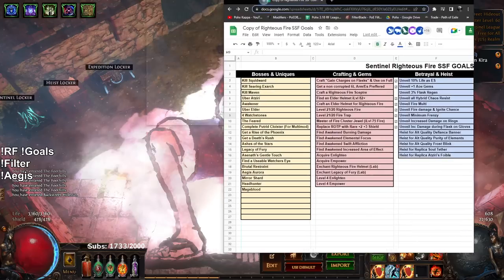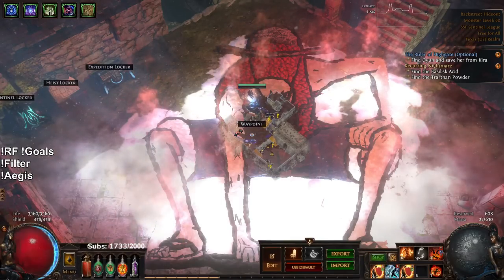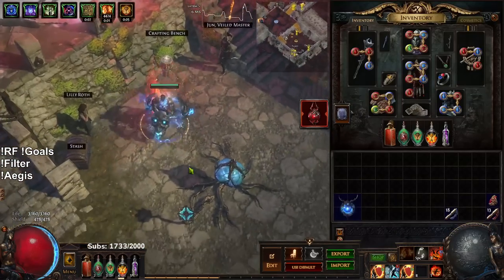I'm going to pop open the progression sheet to show you our progress. Today we unlocked: 10% life as ES from Gravicious, plus one AOE gems, hybrid chaos res, fire multi, fire damage and ignite chance, minimum frenzy, increased damage on rings, and increased damage during flask effect. I also got some other stuff like 8% life and mana, but those were the more important ones.